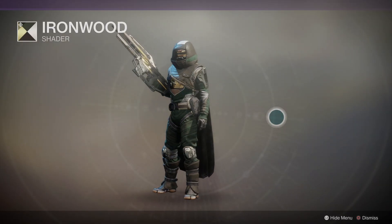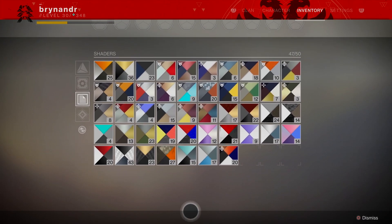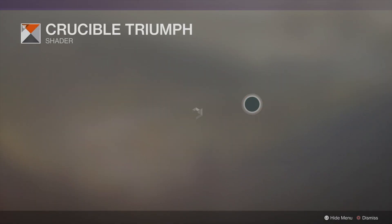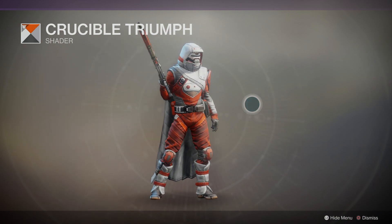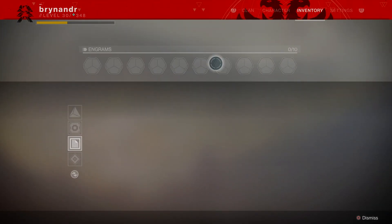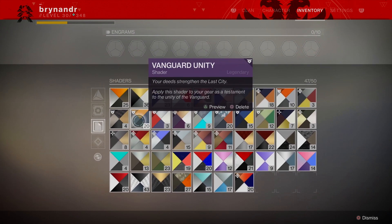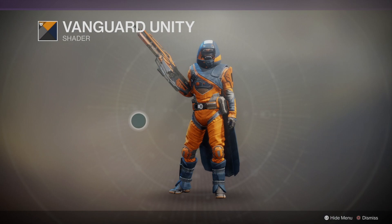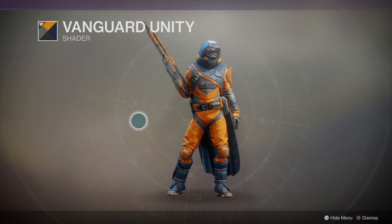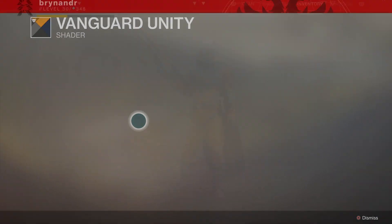Iron Wood — I do like that shader but it doesn't work on this; it looks great on the Iron Banner stuff. Let's have a look at the Crucible shader — okay, that looks okay. Now let me find the right shader. I know which one it is — it's half blue, half orange. Yeah, that looks pretty good. You can definitely tell it's Vanguard. That looks pretty good — looking good, baby.